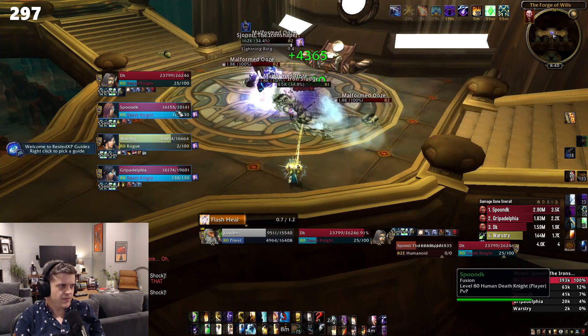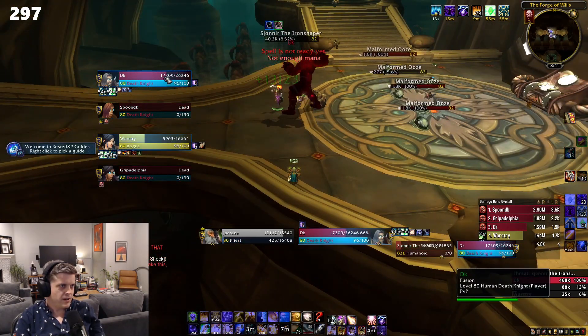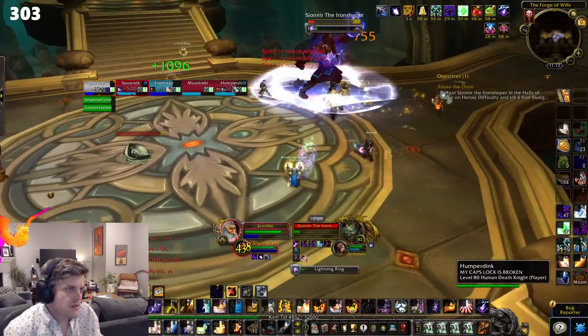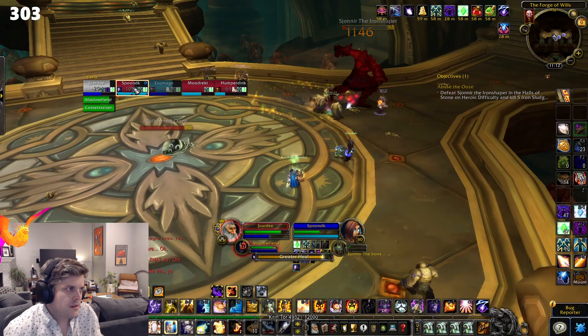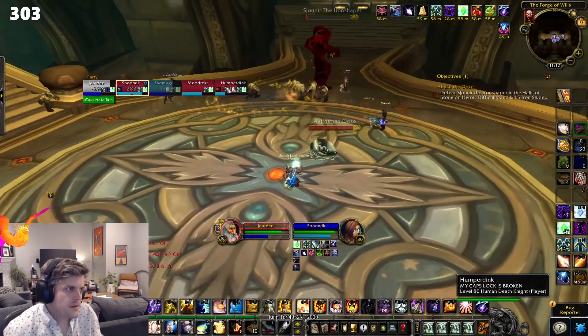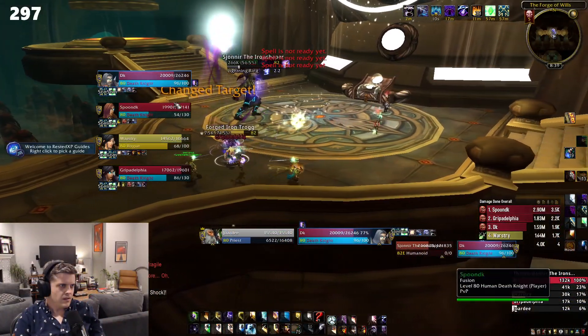These things really stack up fast, so you'll want to blast as many as fast as you can because very quickly you'll be overrun. At around 25%, Brann will announce he's made some progress on the device and spawn a bunch of dwarves that will come aid you. If you aren't far enough along on letting these Oozes spawn, you'll find that the dwarves ruin your party and will likely kill the boss before you're ready. So make sure you pause Sionir around 50% to let enough Malformed Oozes spawn.